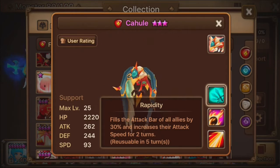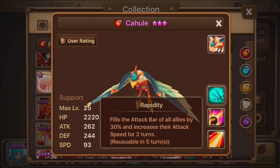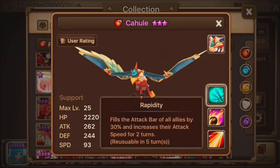And then the third skill, Rapidity - this move can be reusable in three turns, just like Tailwind eventually with the skill ups. So even though it's an identical move - 30% bar, speed for two turns, three turn cool time - it's the same thing.